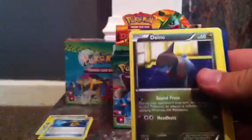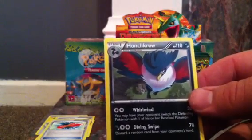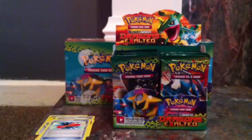Gible, Rufflet, Wailmer, Drifloon, Dino, Blend Energy, Rescue Scarf and Sawk. The reverse is a Baltoy and the rare is a Haxorus. Haxorus — I don't even know how you say that. Madness, I don't know how you say that.